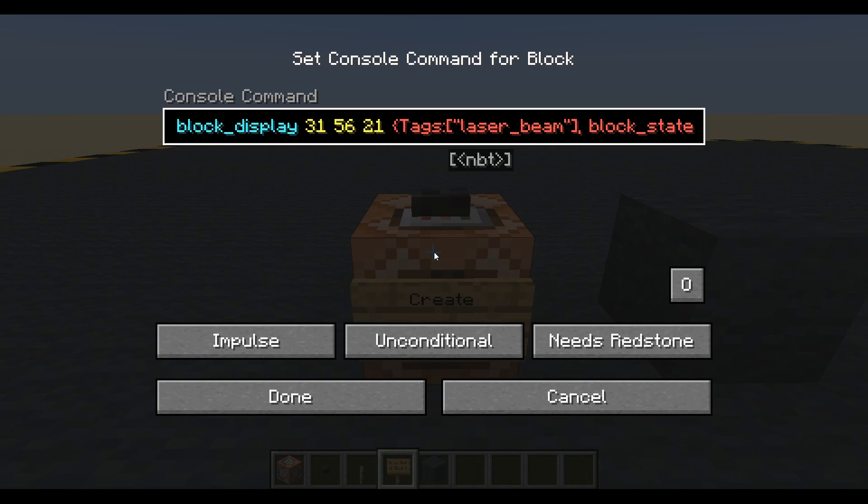And we'll need a block state. For block state we need a name — put that in speech marks. I'm going to use Minecraft, something with lots of colors. Let's use red concrete. I'm going to give it a brightness: sky 15 and block 15. And we need some transformation information, and we also need a teleport duration. So let's do teleport duration — I'm going to set that to 1 as a default. And then let's do transformation: we want the left rotation, right rotation, scale, and translation. We'll leave them empty for now.